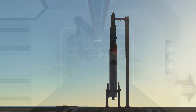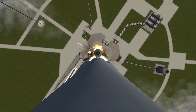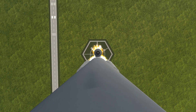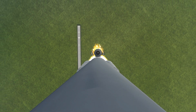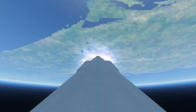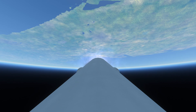Welcome back to Realism Overhaul. This episode we are continuing 1965. In the previous episode we put something in orbit around the moon in a temporary orbit, however it was predicted to impact in about 46 days. The RCS on the craft was not enough to keep us from impacting the moon, so we got about half as much science as we could have gotten from a lunar orbiter at our current point in time.